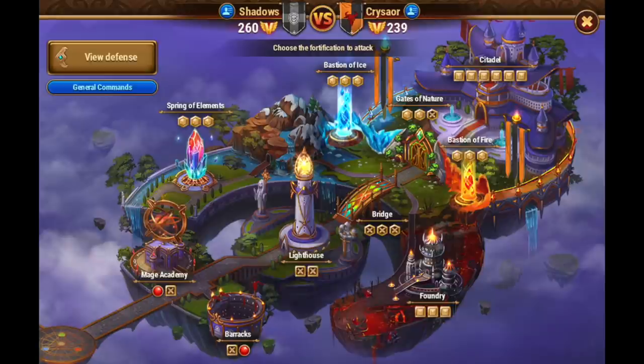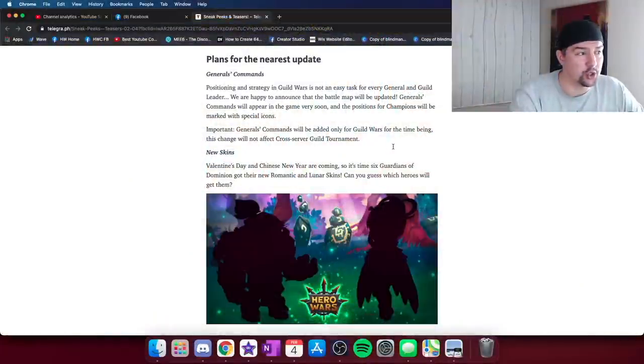A lot of Hero Wars Mobile players use Discord, Facebook Messenger, WhatsApp, or whatever tool they can to communicate and assign targets in guild wars. This is a huge quality-of-life update. I've had on screen here a screenshot of what the Hero Wars Facebook and web guild war screen looks like — you can see the two little red icons, those are the attacks my guild general has assigned me for today's guild wars. I wanted to show you this awesome quality-of-life change being implemented.